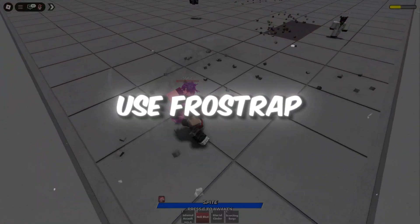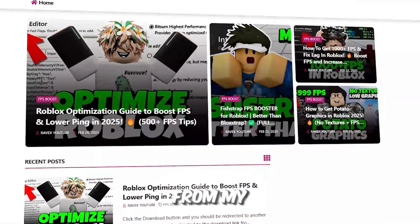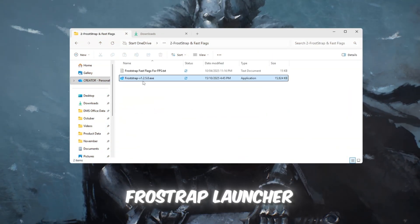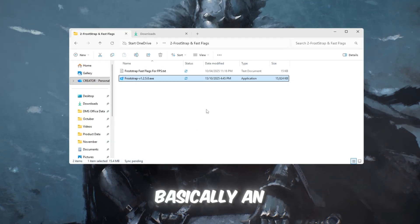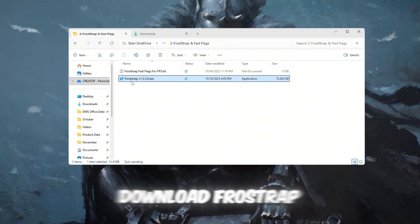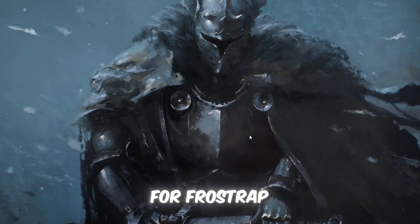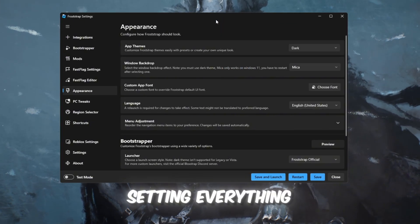Step 3: Use Froststrap and Fast Flags to boost Roblox performance. The new Froststrap launcher is now the number one performance launcher after the Roblox patch, and it's basically an upgraded version of Plexity with much stronger FPS boosts. Download Froststrap launcher, install it, then search for Froststrap in Windows and open it. Click Configure Settings to start setting everything up properly.